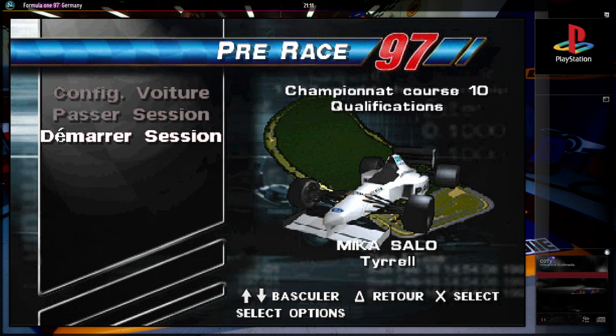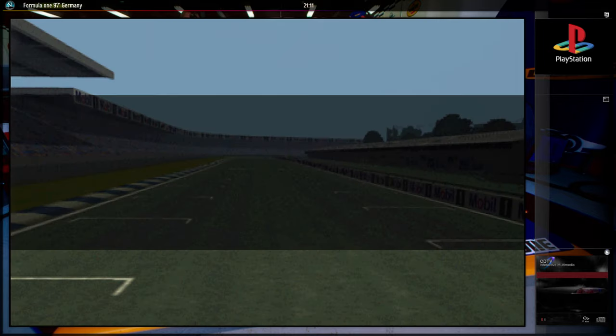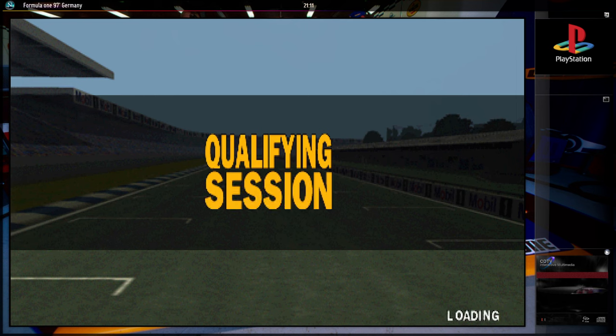On va passer à la qualification. Pour avoir fait les essais, on ne se sent pas trop mal. Donc on va voir si on peut avoir la pole position. Le plus difficile étant le Stadium, bien sûr, puisque le Stadium c'est la partie la plus lente. Et ça se ressent vraiment quand on est avec pas beaucoup d'ailerons — c'est assez compliqué dans les secteurs. Mais après on se rattrape dans les chicanes. Par contre il va falloir pas faire d'erreur.